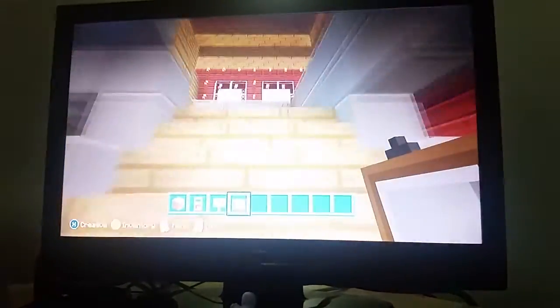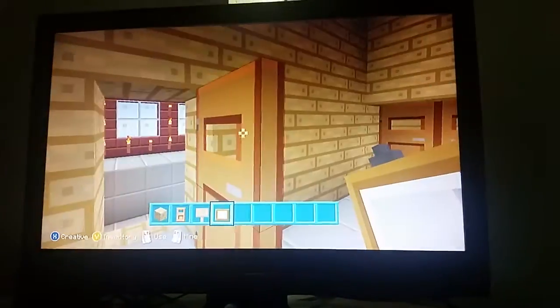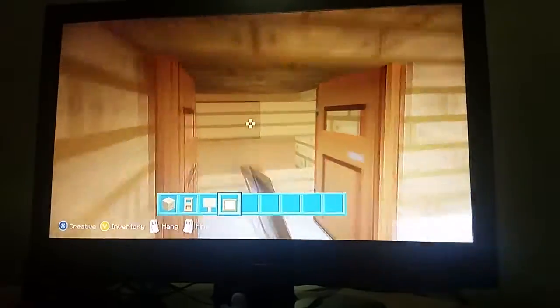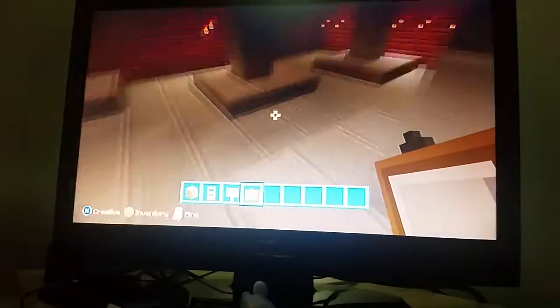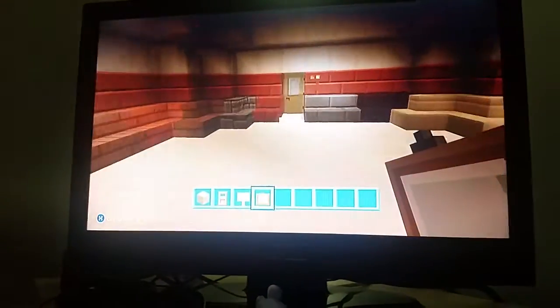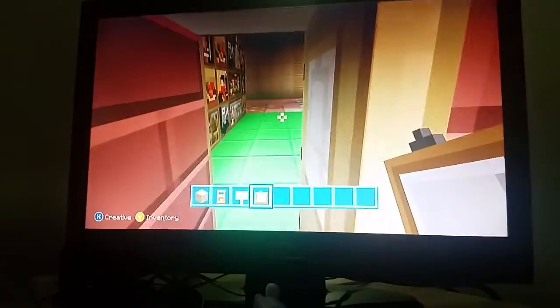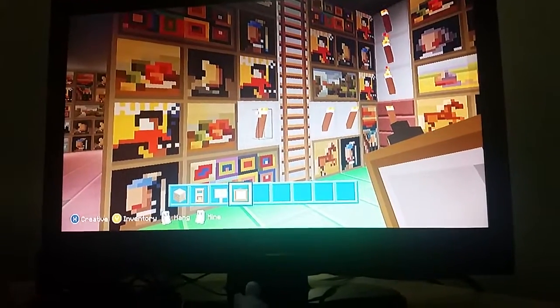Up here is where my bedroom is, and then here is the guest room. And this is where the bedroom is. And then we are going to head over to the living room — or the dining room. We have a big living room. And then this leads us to our gallery.